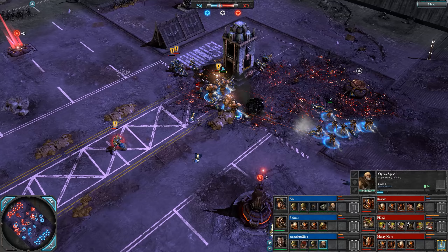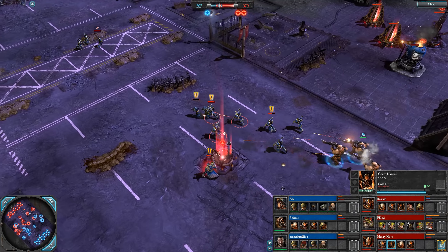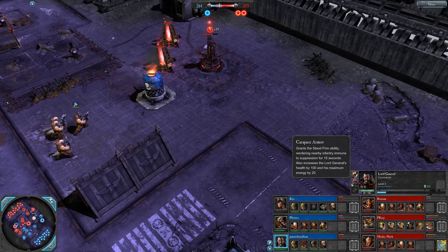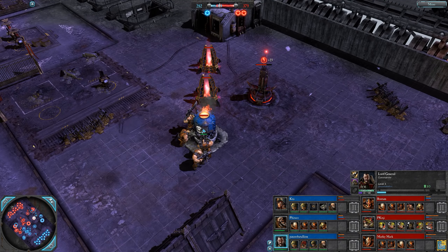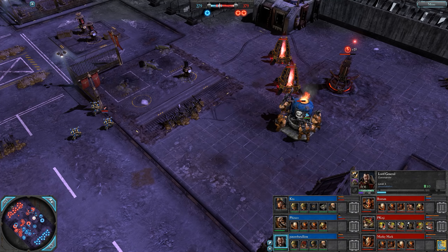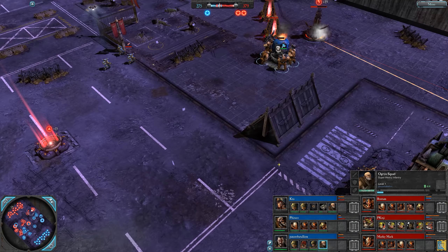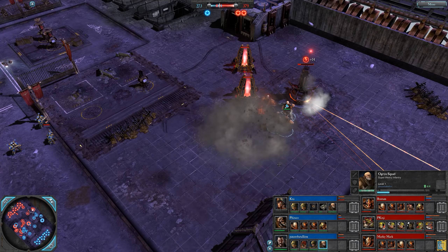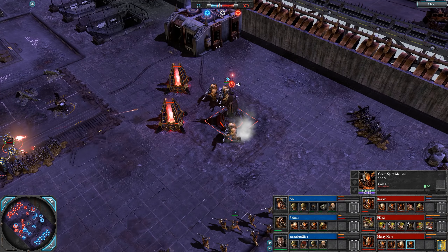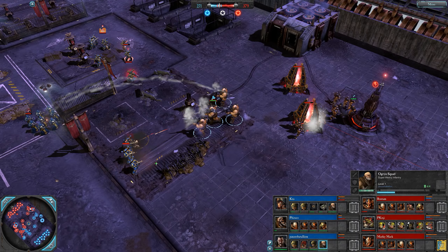Ogrins on the field for Panzer Battalion — pretty much able to deal with everything Marky Mark has, but if they can get through the Havocs once Stand Firm is up and now maybe Power Bash. They do have the Nob Leader, gives them the Use Your Red ability which makes them go faster and knock stuff over. Laz Cannon used the Bash. Ogrins barely taking any damage from the CSM — they are super heavy infantry, so have natural resistance to piercing damage from bolt guns. 271-379.